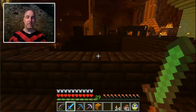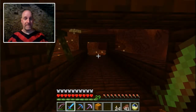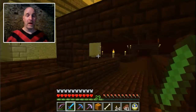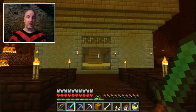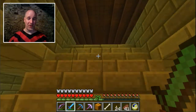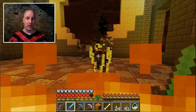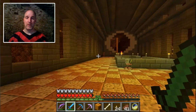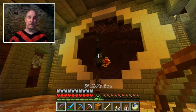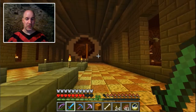I might wind up making another drawbridge, because drawbridges are awesome. Wither skelly — let me get him. I do have enough wither skeleton skulls — three — to make another beacon if I can kill the wither, which I should be able to do since I've done over a dozen now in here. How do you guys come in here? Oh, there you are.